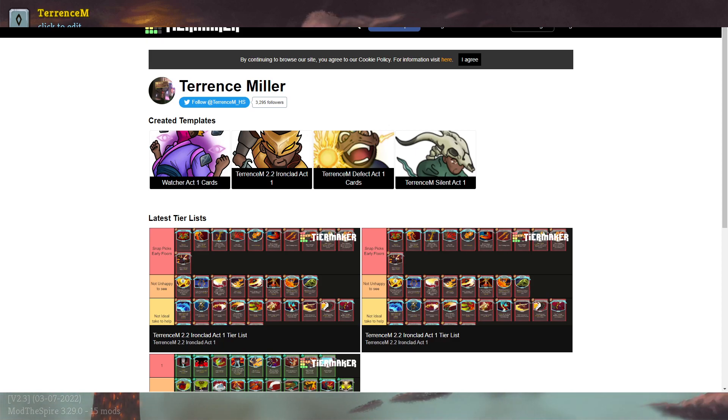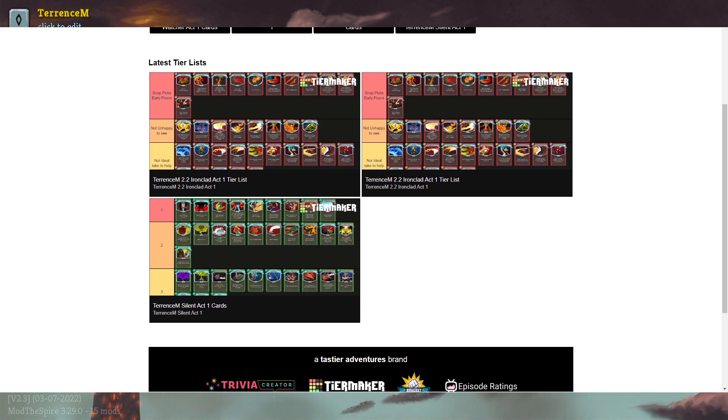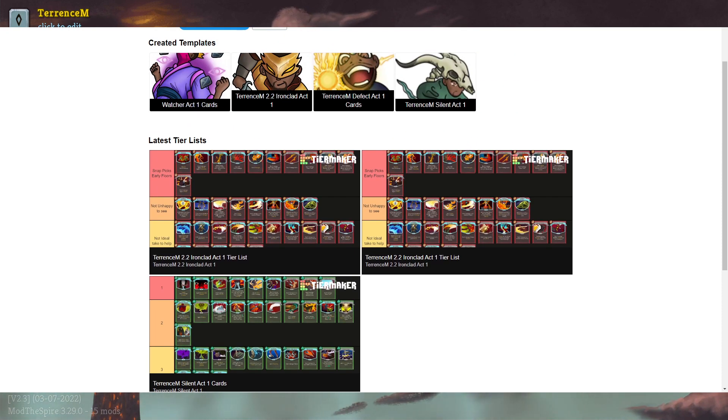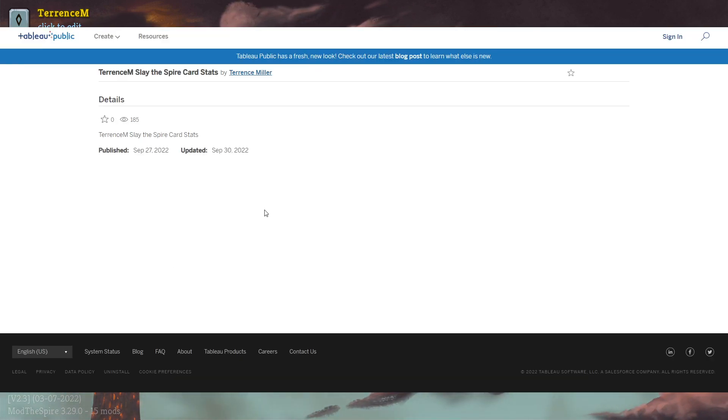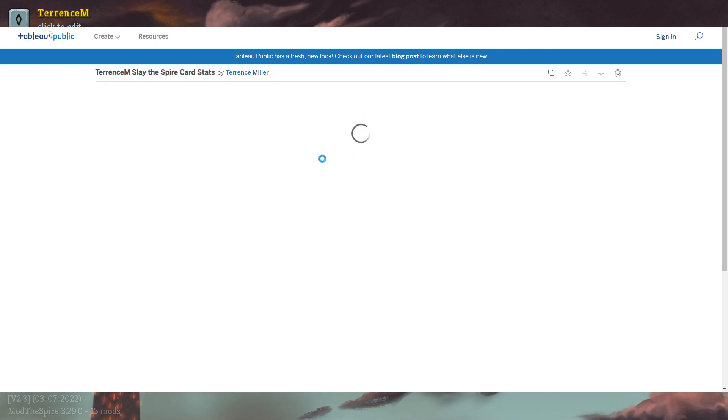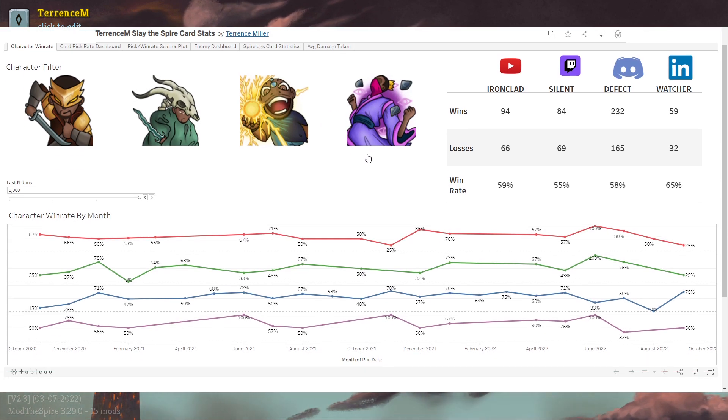These are the tier lists I've done in the past, but what I've been working on is so much better. Using Tableau, which is a data visualization tool, I have taken my Slay the Spire stats and put most of them together — as far as cards — into this dashboard for you guys.